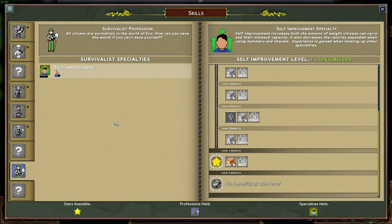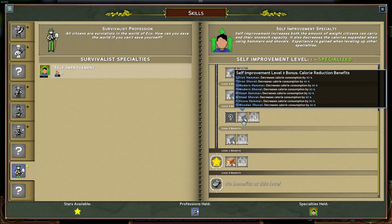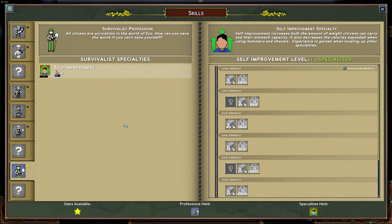Then we have the Survivalist, which isn't actually a job — everybody automatically has the self-improvement skill. It's a bit of an odd one: you get a bigger stomach so you can hold more calories, which means effectively more stamina. You also use fewer calories when using the hammer and shovel, it's always enabled, and you get more carrying weight — up to 2.5 kilograms — which is really the most important benefit.